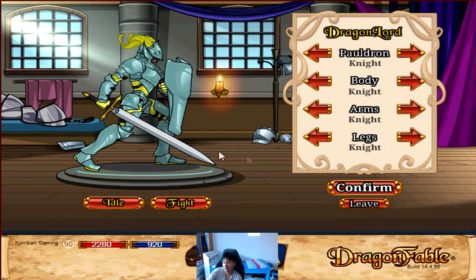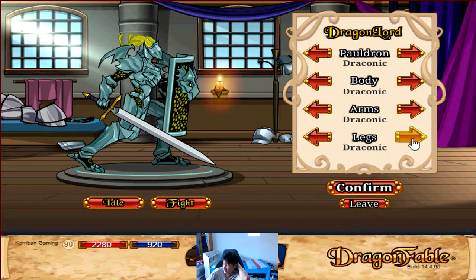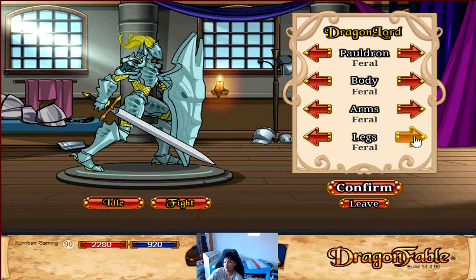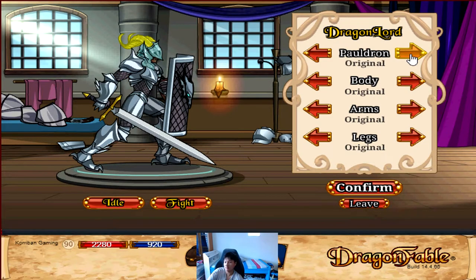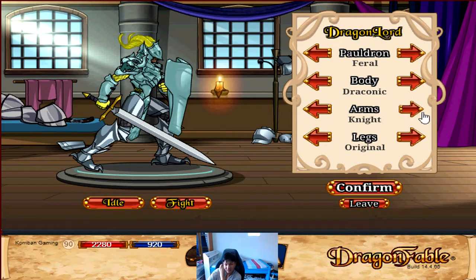Now for knight — not such a big fan of knight, I think it looks a bit too basic with the shapes. Then you have draconic — I think draconic is one of the nicer looking ones definitely. Then you have warden, which also looks pretty basic, and then warden two — it's just your pauldron changing. Then you have pharaoh — I think pharaoh is one of the nicer looking ones as well. I prefer the draconic shield. So what I like to roll with is actually the pharaoh pauldron, then draconic body — the shield is looking too good to pass up. Compared to the original shield, I think it looks a lot better, just my opinion.